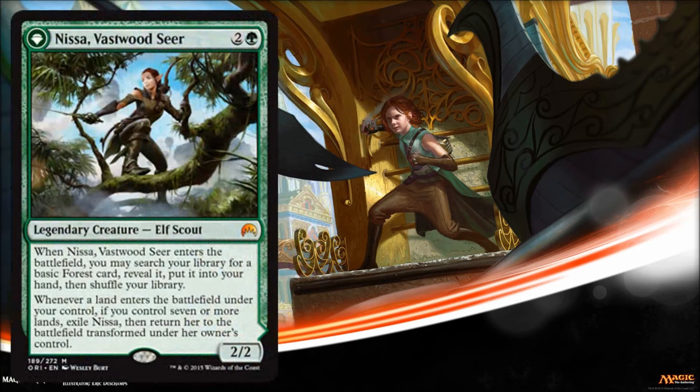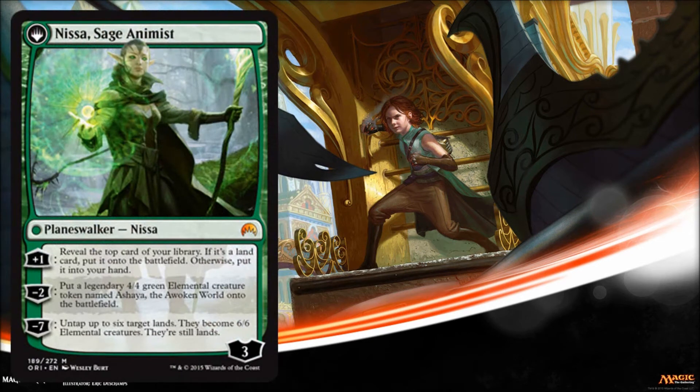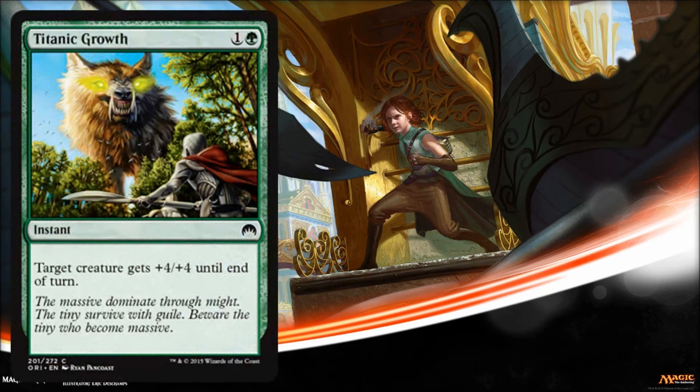And here's Nisa. This is the first time we're seeing her in her actual Magic Origins artwork. We saw a version of this spoiled earlier, which was actually from the San Diego Comic Con version. So here she is in her actual Magic Origins card frame — here's the front side, and here's the back side. As I mentioned in the video when we did talk about her, she is probably my favorite Planeswalker I've seen. I like Gideon a lot too, but I really like Nisa. If you haven't seen that video, it's out there if you want to take a look and hear more.